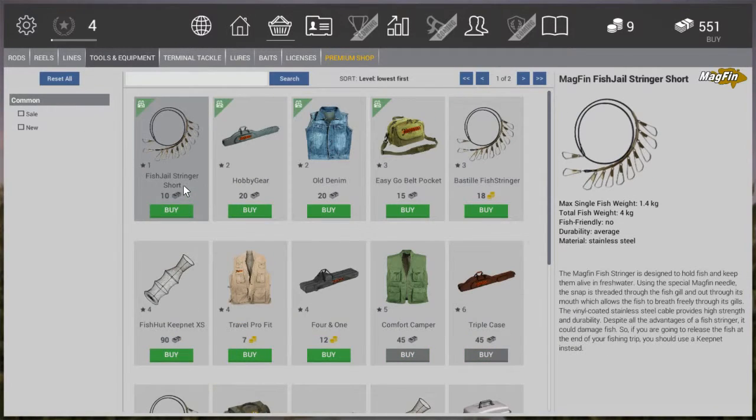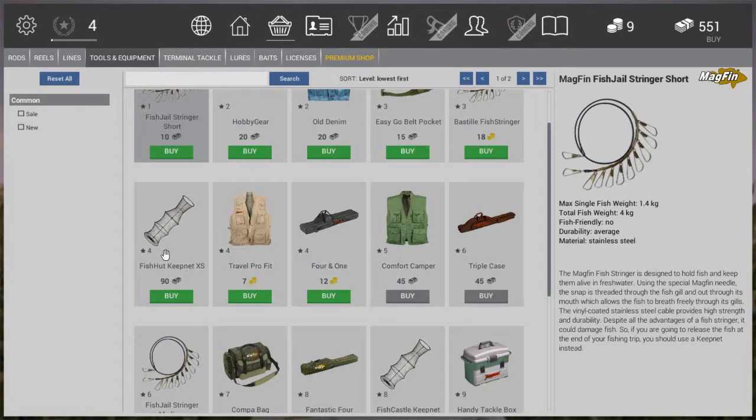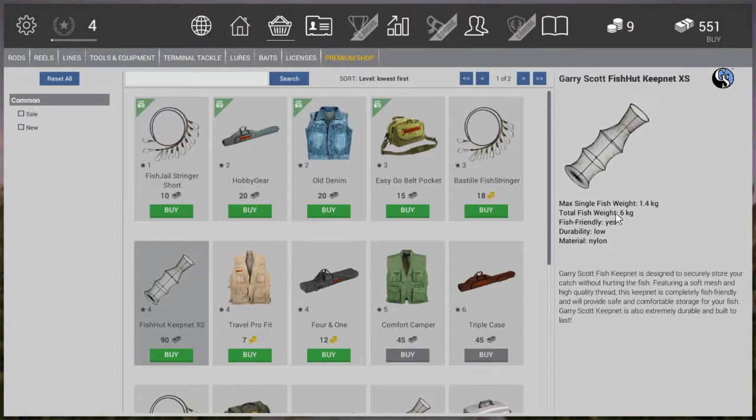On to tools and equipment. There are three things we can now buy at level 4. First is the fish heart keep net, which is 90 bucks — quite steep, almost a fifth of our total amount. But it is really worth the purchase. It has a max single fish weight of 1.4 kilograms, same as our stringer, but the total weight here is 6 kilograms whereas our stringer is 4 kilograms. The more fish we can bring home, the more money we make.